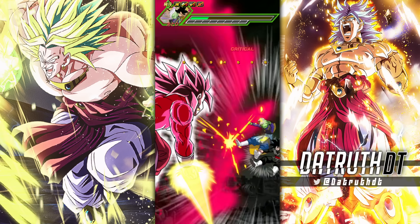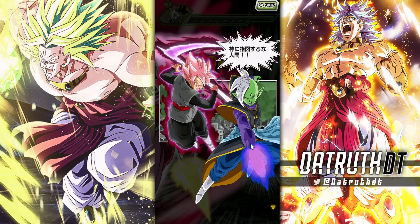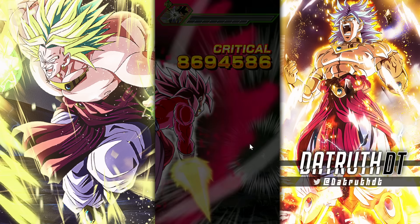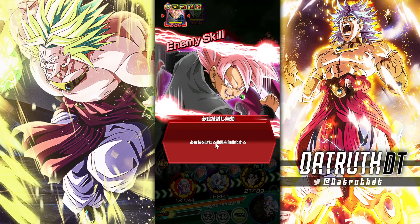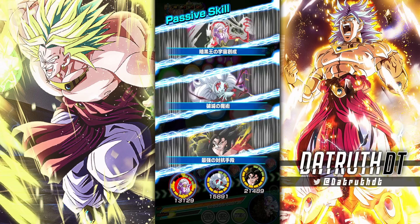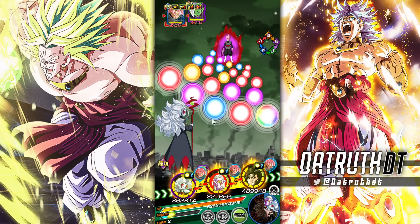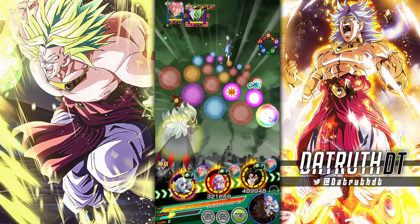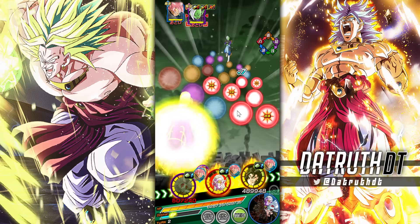There are people out there getting supers every single time — that's just the way it works. For me, my characters are dodging all over the place. Let's move on — we should be okay, we've got high health. Demon Goddess Toa has got her dodging going.